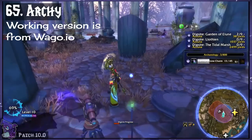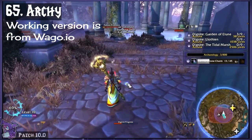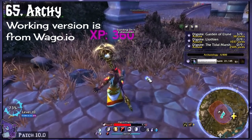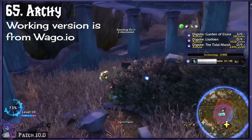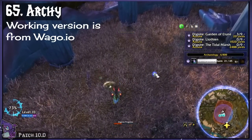Arche — an archaeology add-on to make your life easier. It has menus with solve buttons and status bars, it works with TomTom for waypoints to the next dig site, it has sound cues when you've located a dig spot, and much more. Make sure to pick up the one from wago.io as that seems to be the one that's working as of this video.